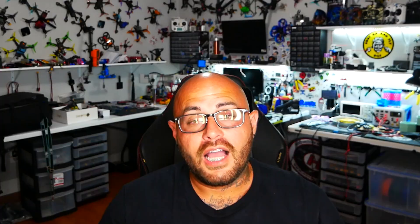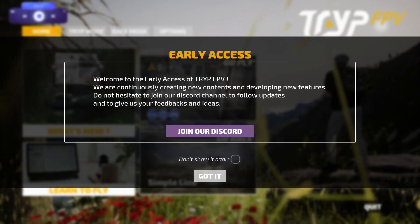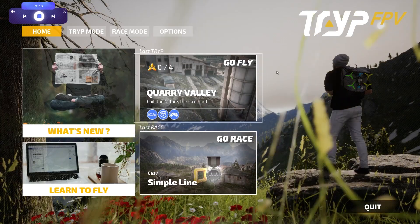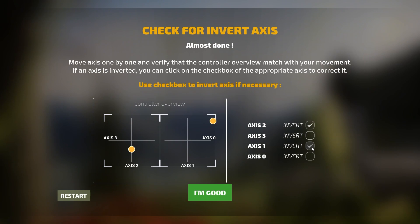I'm going to grab my radio and power it up. I'm running Edge TX on this. I plug it in — it's going to ask me USB joystick, USB storage, or USB serial, but that's for debug, don't touch that. I select joystick. You hear a little beep — that means it's recognized. The very first thing that happens is it has you set up your radio controller. For me it was seamless and simple. My pitch was going down when I went up, but all I had to do was click the invert button and it flipped it around.